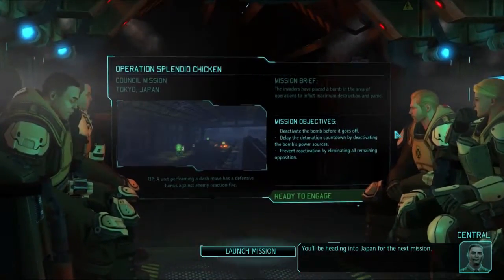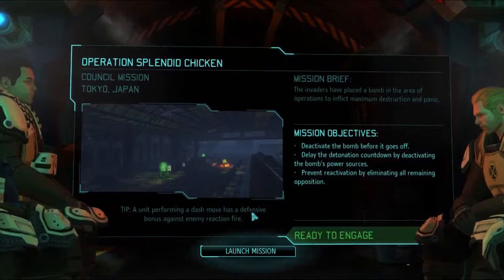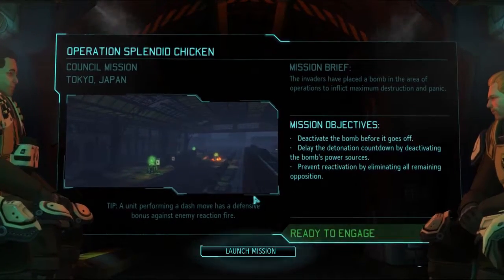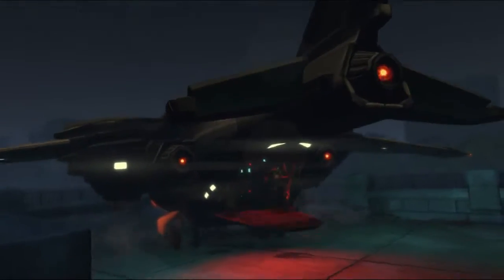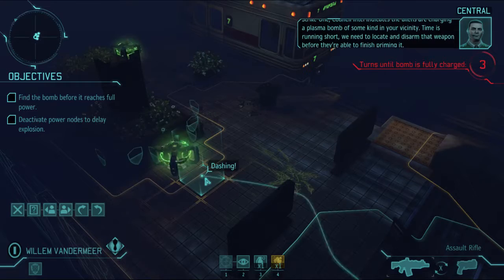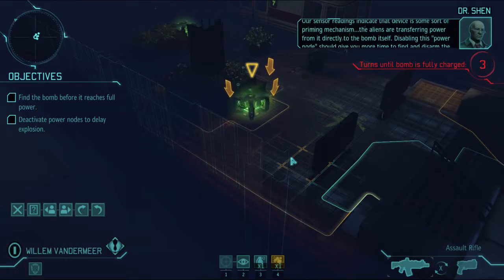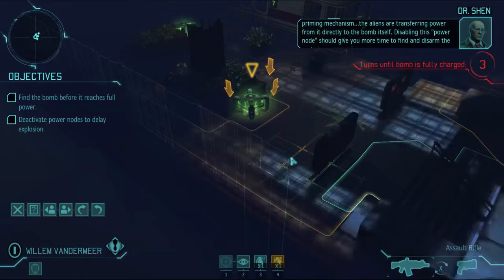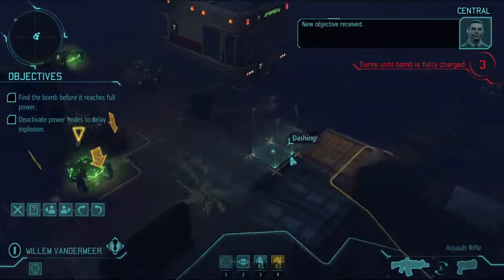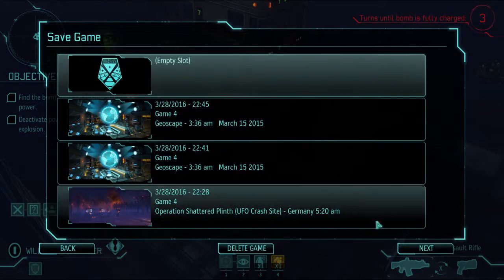We'll be heading into Japan for the next mission. Operation Splendid Chicken. Diffuse the bomb. Delay detonation by deactivating power sources. Prevent reactivation by eliminating all remaining opposition. Sweet and clear. This time, try not to get additionally blown up by a bomb as opposed to just random bits of tin lying around. Council intel indicates the aliens are charging a plasma bomb of some kind in your vicinity. Time is running short - we need to locate and disarm that weapon before they are able to finish priming. Our sensor readings indicate that the device is some sort of priming mechanism. The aliens are transferring power from it directly to the bomb itself. Disabling this power node should give you more time to find and disarm the explosive. New objective received. Let's do a quick save for Operation Splendid Chicken.